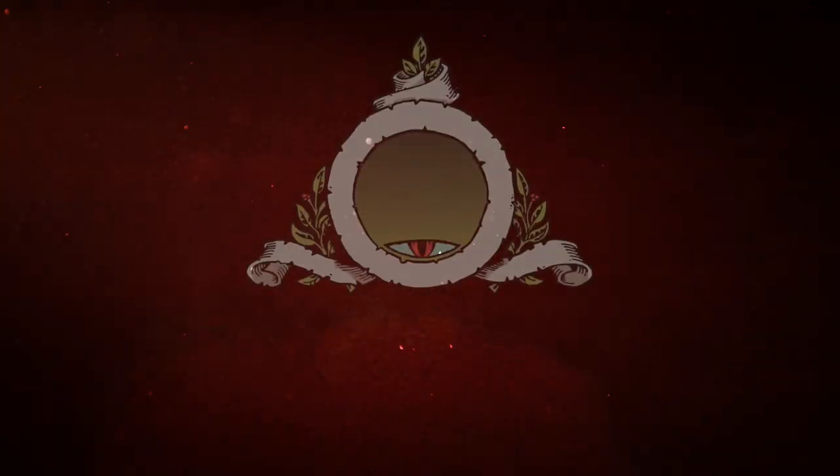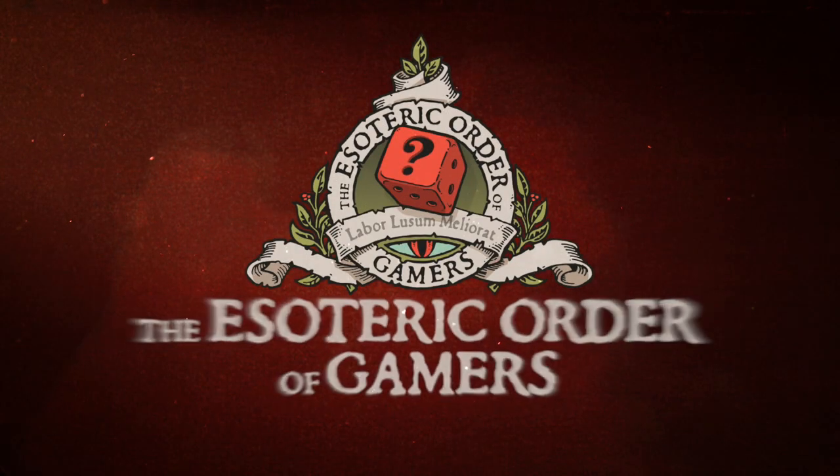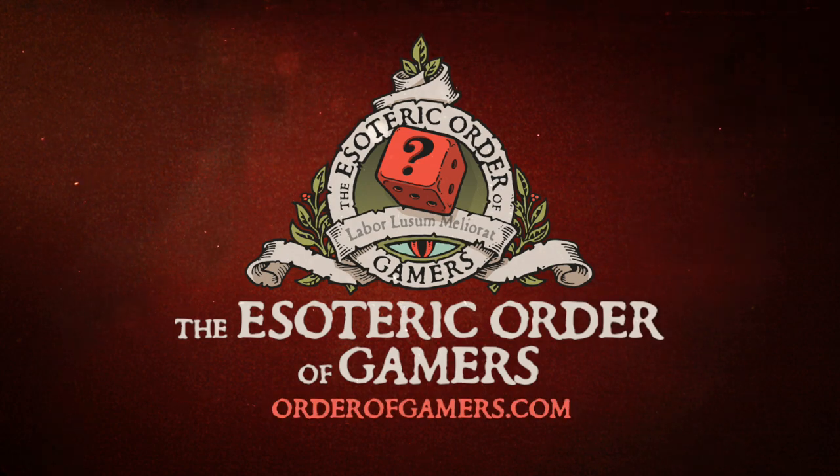In this video I'm going to talk about all the wonderful bits and bobs you can get to enhance your games. Hello, I'm Peter Gifford and this is the Esoteric Order of Gamers. I'm going to talk today about fantastic things that you can get and collect in your games room that you'll find really useful for enhancing your games. The motto of the Esoteric Order of Gamers is Labor Lusum Meliorat, and that means toil makes play better. So you may have guessed from that motto that I really enjoy enhancing my games.